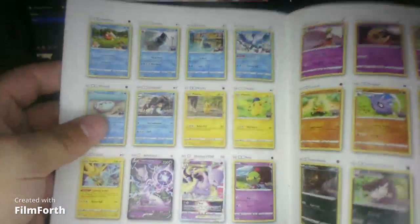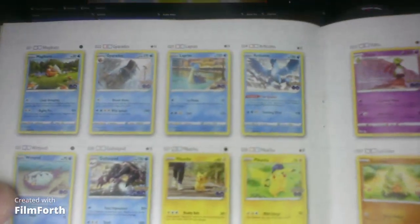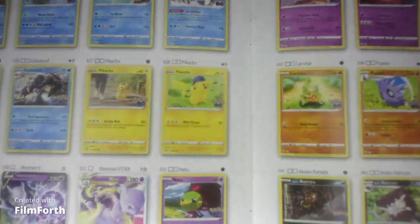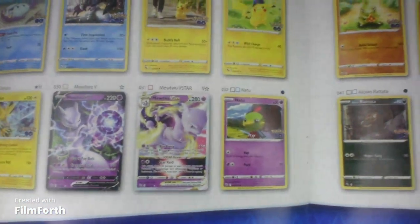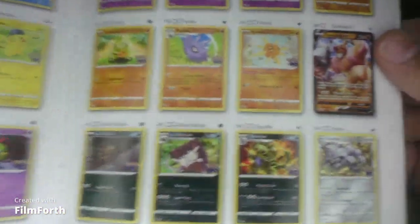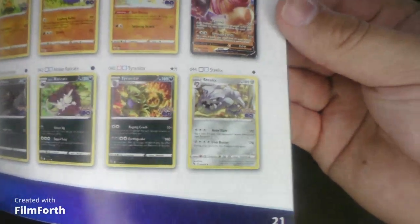Doesn't look like there's going to be a lot of cards. We have a Gyarados. We got Lapras. Articuno. Pikachu! I want to get both of them. Zapdos. Mewtwo. So we have the V-Star Mewtwo. Onix. Zapdos. Golduck. Been wanting to see you. Steelix.